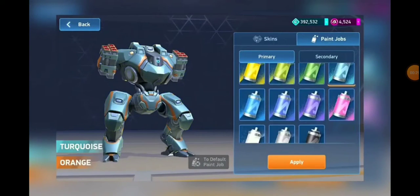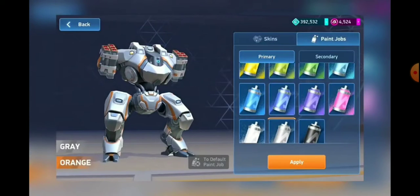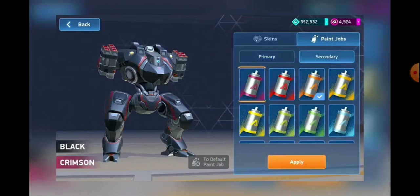You're just jealous of my killer sense of style. You can independently set both primary and secondary paint jobs. Primaries affect the main parts of a mech, while secondaries affect the details.